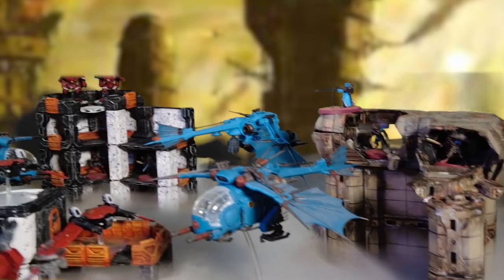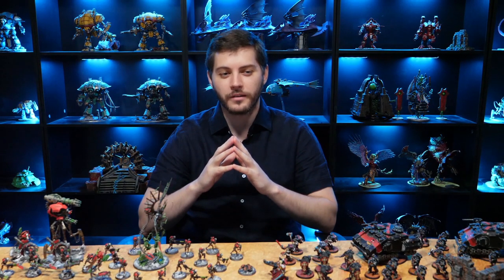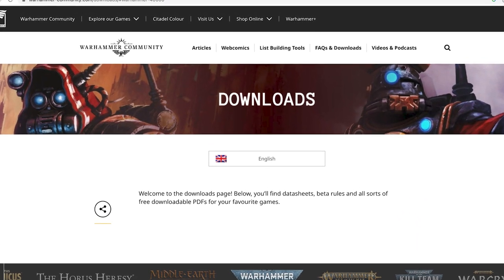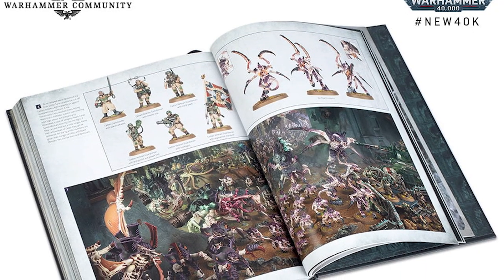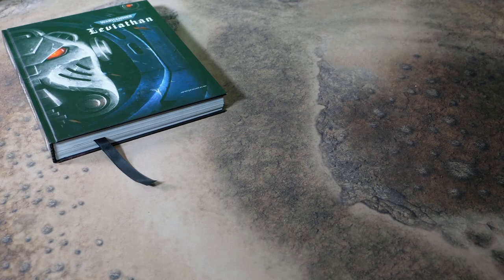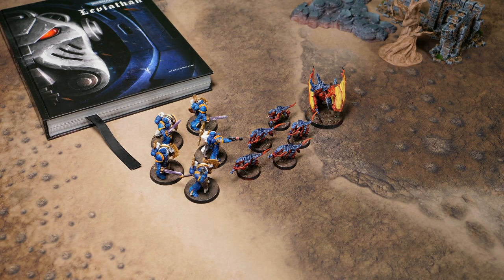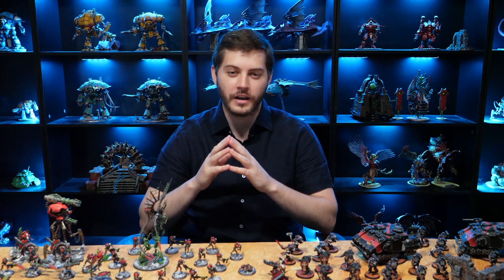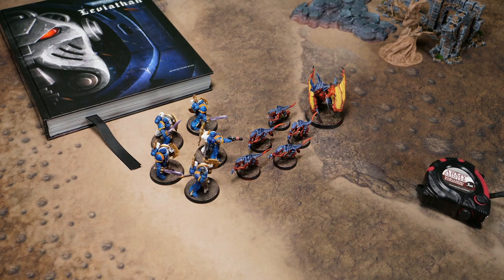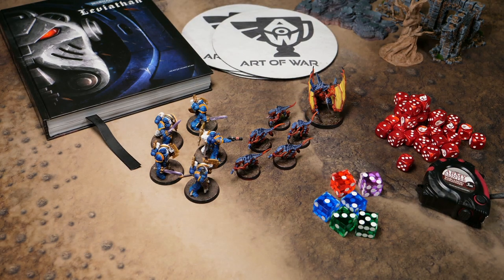The first step is to gather everything you will need to play a game of Warhammer 40k. The most important thing, aside from an opponent, are the core rules, which you can find for free on the Warhammer Community website or as a physical copy in the Leviathan starter box. You'll also need a table or flat space, terrain such as ruins, craters, or forests, two Warhammer 40k armies, a tape measure, a lot of dice, objective markers, and wound counters — which can be different colored dice or even beads.